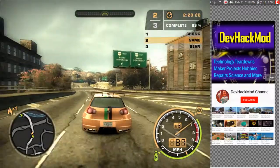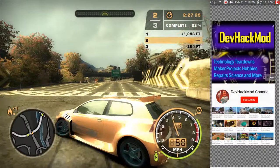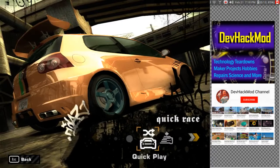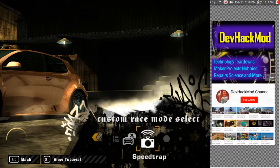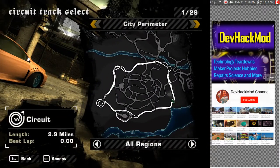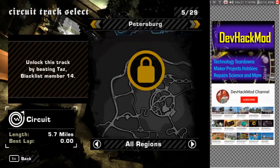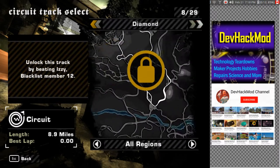So this is a little bit of a view of the city. I'm going to do a brake turn right here. Let's get out of this thing — click the race menu. I guess we can do a custom race here: circuit, sprint, drag, lap, knockout, speed trap. Let's just do a circuit. So we've got Ironwood Estates city perimeter, Ironwood Estates campus way... Highlands? Unlock this track by beating Taz. So there's a bunch of other stuff here that I can't get to.